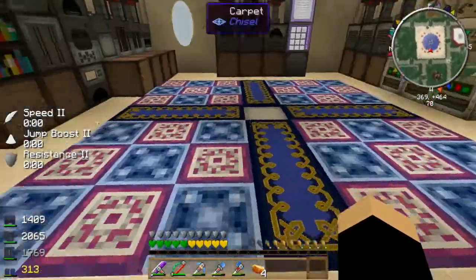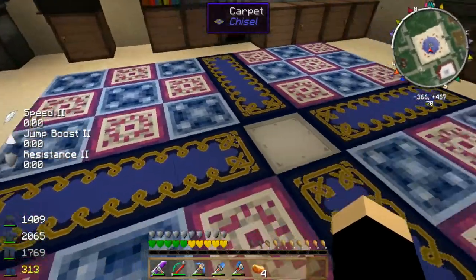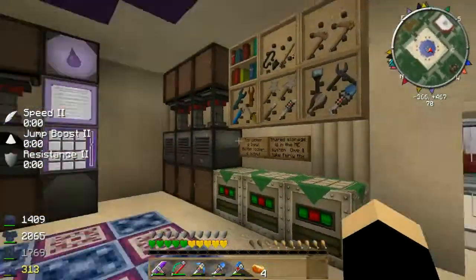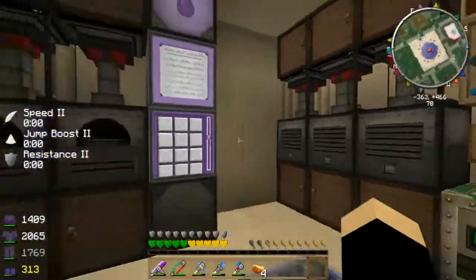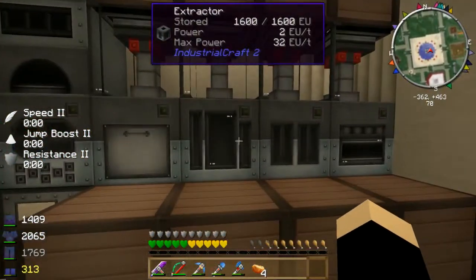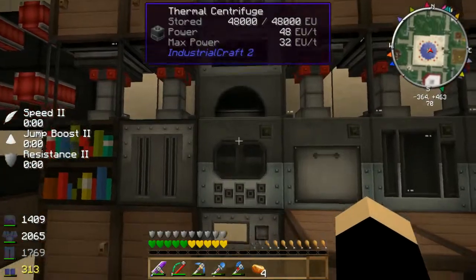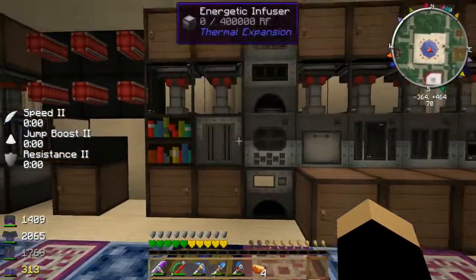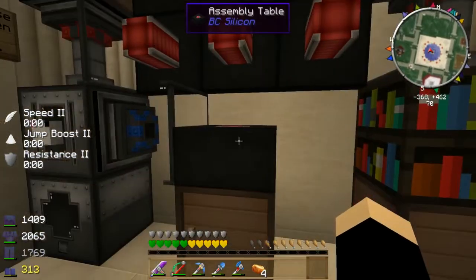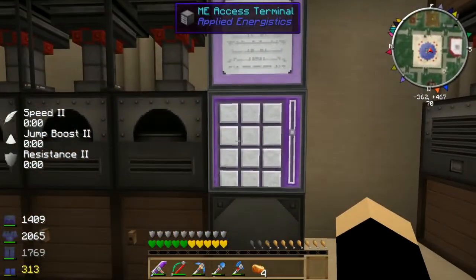This is the workshop, this is the first floor. I tried to do a bit of a mosaic design on the floor with chisel carpets. We've got a variety of machines here: pulverizers, furnaces, industrial craft machines, psych mill, alloy smelter, thermal centrifuge, induction smelter — all sorts of fun things. And of course our laser-powered assembly table from Buildcraft, and the main ME system which stores all the communal items.